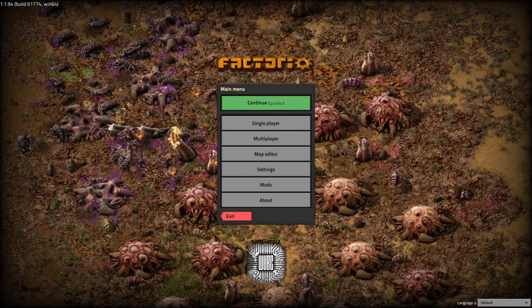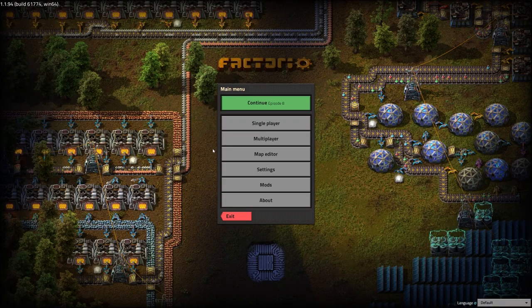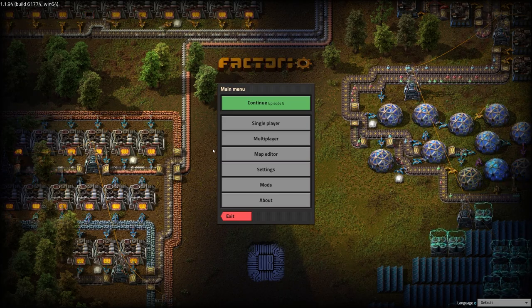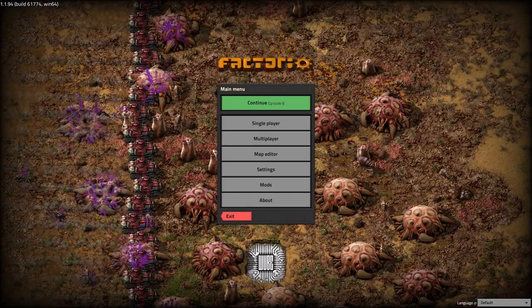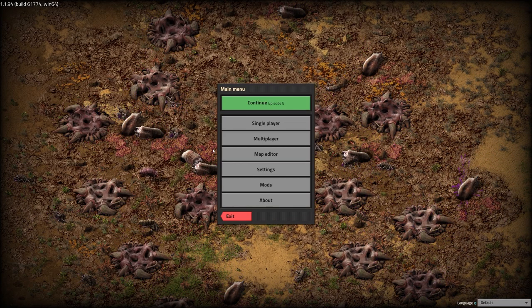Welcome back everybody to Factorio. My name is Tom and this is part four in the abandoned rail base. Hopefully this will be the final episode and conclude the tutorial series for Factorio that will lead into free to play, where we will try to launch the rocket. So without further ado, let's get started.